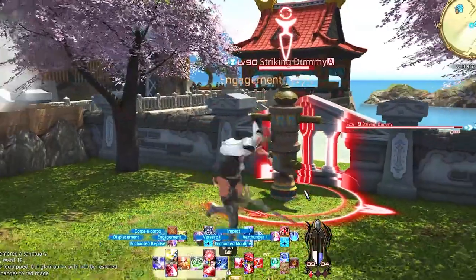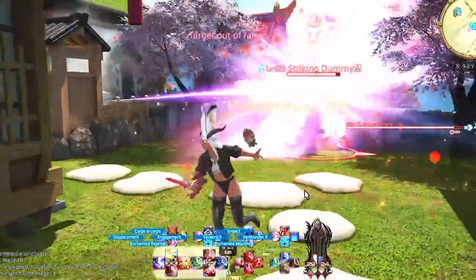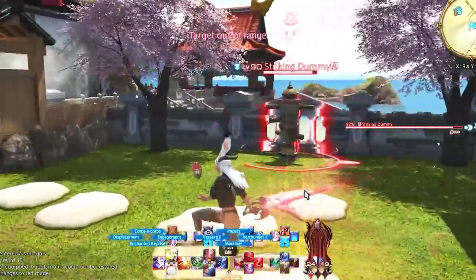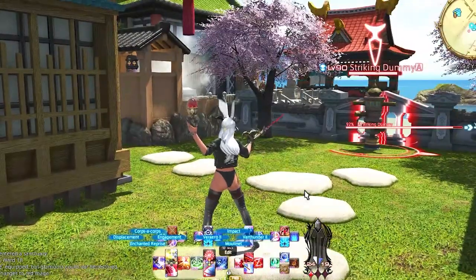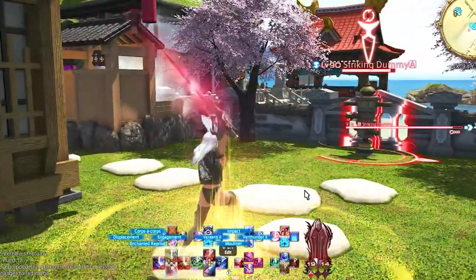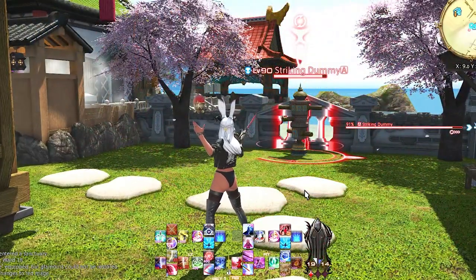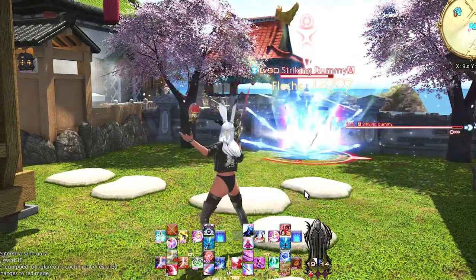Left Trigger 1 D-pad is our gap closers and movement mechanics for Red Mage. We have Reprise, Engagement, Corps-a-Corps, and Displacement. Reprise is our instant cast ability to spend gauge on and allow for movement when we need to move out of mechanics and don't want our DPS to drop. The other three are our jumping in and out or damage-without-moving abilities. These are easiest on the D-pad for me and are used quite often in your rotation.